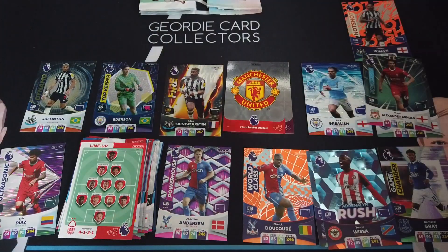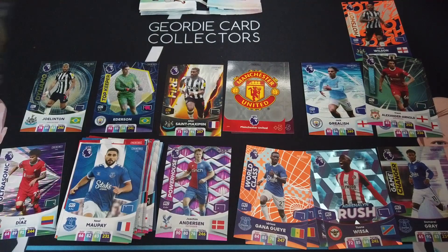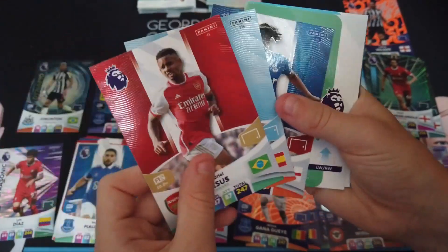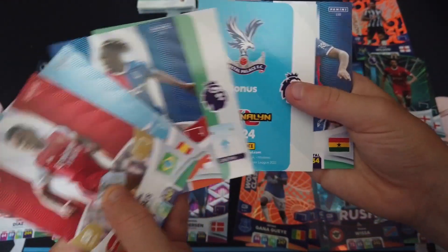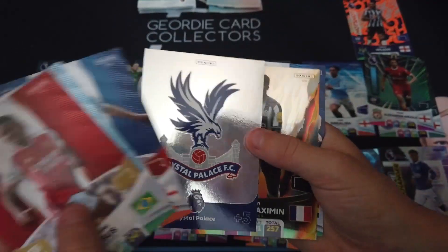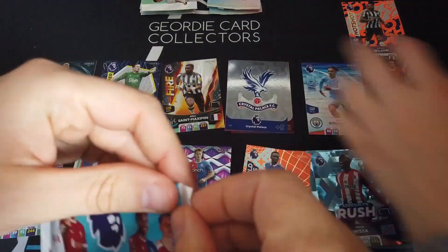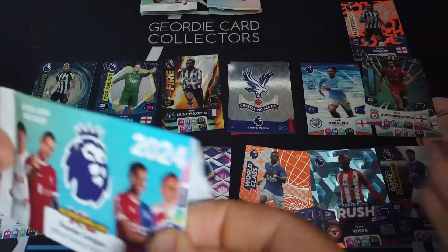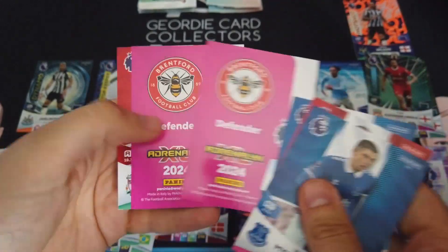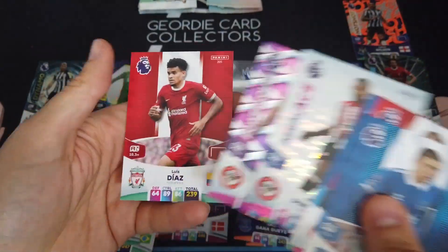Jesus, Rodrigo, Eze. That's not going to be the combination again, is it? Palace badge. Fire Maxi — that's the fifth one altogether. Fire. I feel like the Newcastle cards keep coming. Michalenko, Ben Lee, Welbeck. Aerial Ace, Pinnock, Powerhouse, Azure, and Diaz. It seems like every pack always has a Newcastle card.